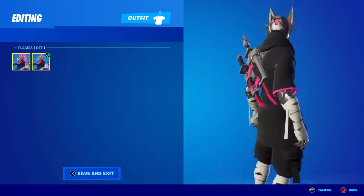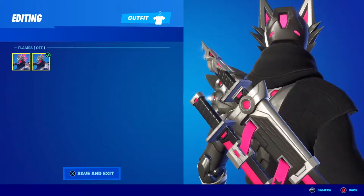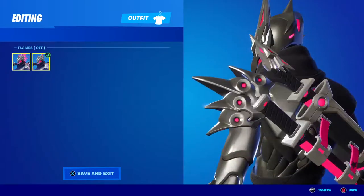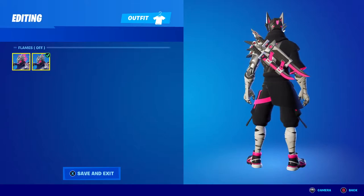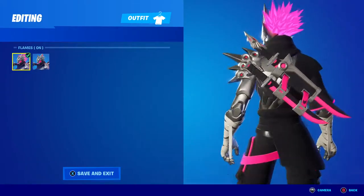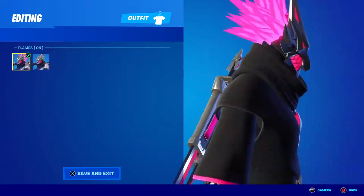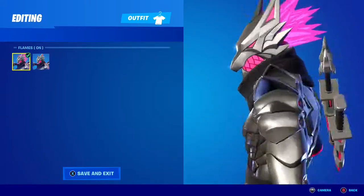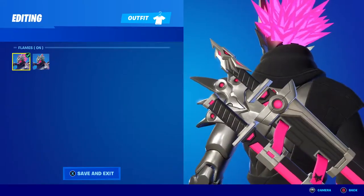So there is also this style with the flames off, which honestly, just from the lobby, I think it's better because you can actually see the back of his face. Because through the flames style, all you can really see are those pink flames, which don't even really look like flames — they kind of just look like a bunch of stuff going crazy.